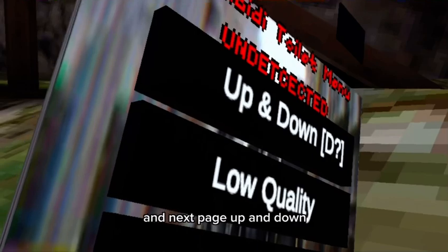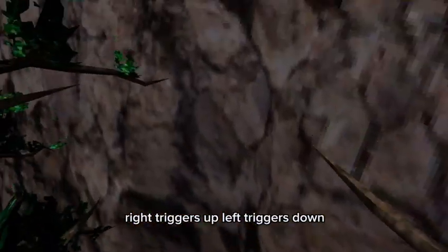The next page: up and down — right trigger is up, left trigger is down.